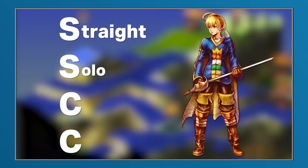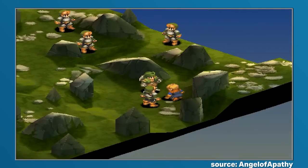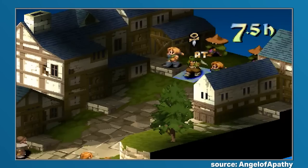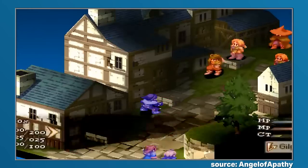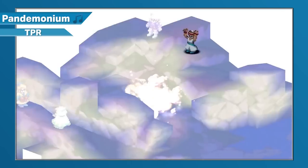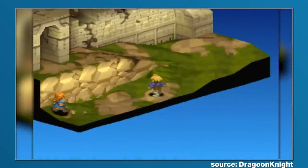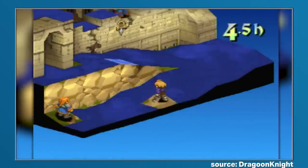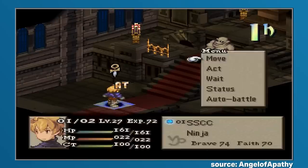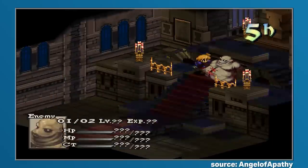Standing for the Straight Solo Character Challenge, this run has the player, in addition to only using Ramza, only use one job for the entire game, with the allowance that they have to settle on this job by the Dorter Trade City battle in Chapter 2. After that point, you're locked in for better or worse. Due to some jobs being a little more useful than others, this challenge really lets players pick their poison when it comes to difficulty, as you'd really need to take advantage of all of the chosen job's abilities and skills in order to make it to the credits of this famously tricky title. Only those familiar with the inner workings of Tactics, or those who had completed the basic Solo Ramza run already, would succeed.